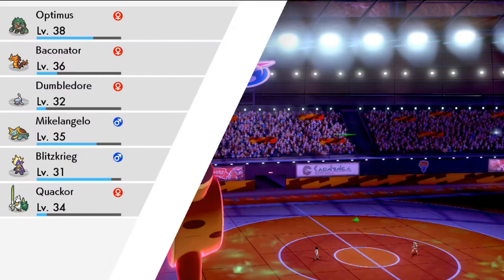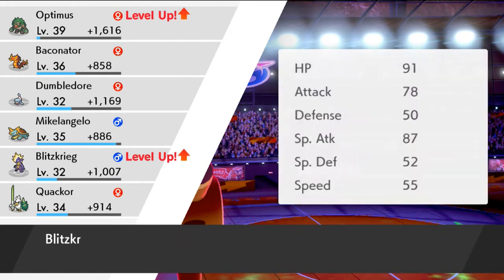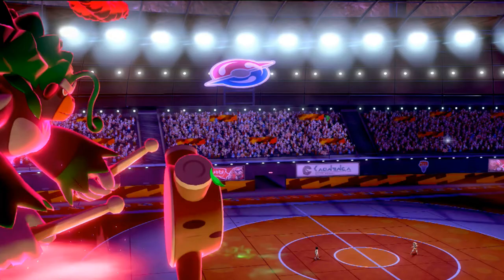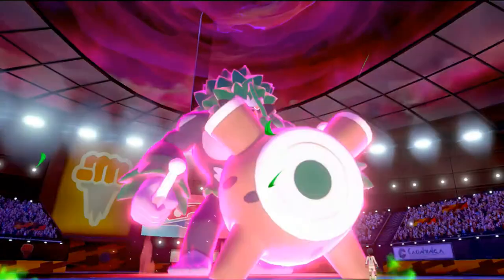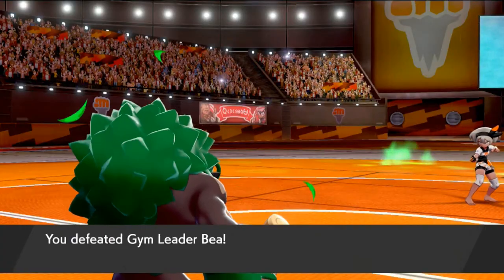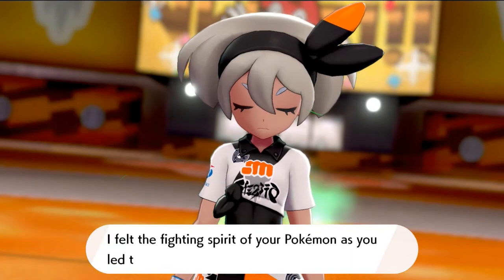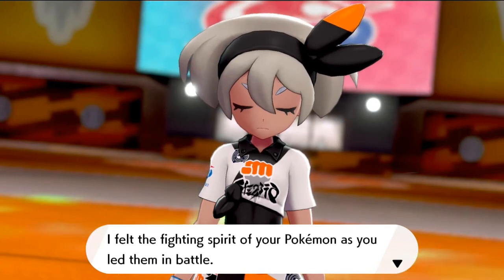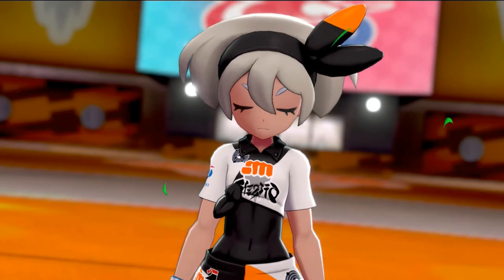Yeah buddy! There we have it guys — more leveling up, our Pokemon are getting levels. It wants to learn Toxic — I will be teaching this Pokemon Toxic. Let's take away Flail. Things are going our way right now! He returns back to his normal form — look at this guy, Optimus Prime kicking butt taking names and defeating our girlfriend Bea. 'The fighting spirit of your Pokemon has led them in battle' — yeah, what it is, it is what it is guys!